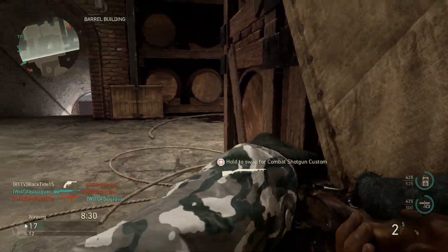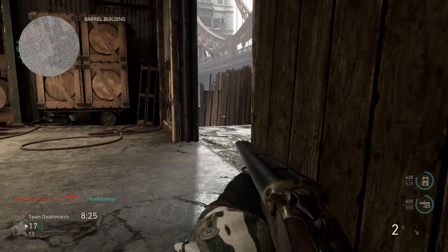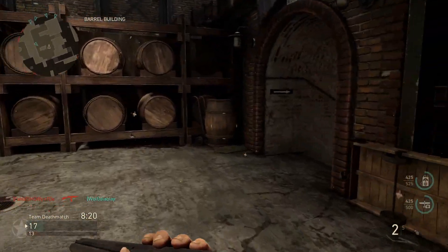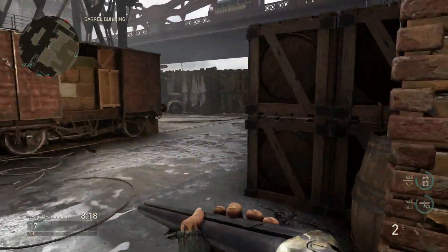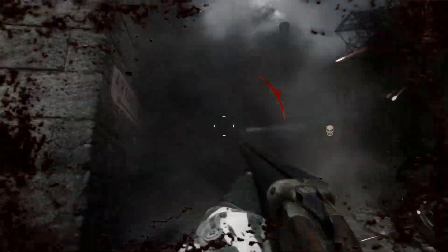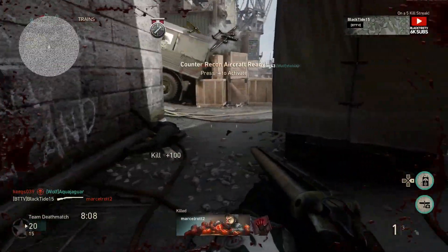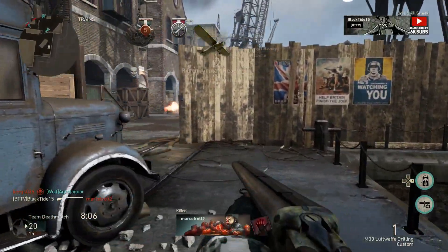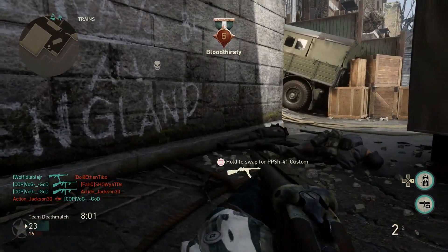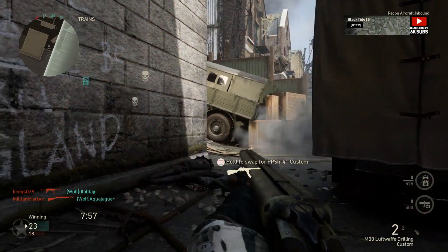Both of these weapons will now aim down sights slightly slower than before — essentially a quickscoping nerf. The Kar98K was recently nerfed to have the same ADS transition time as the M1903. However, with this recent nerf I did some hand testing and I can't seem to notice that great of a difference. So if you've been used to using the M1903 from the beginning of the game, you likely won't notice that big of a difference. But the sniper rifles are just being picked on in this game for whatever reason.